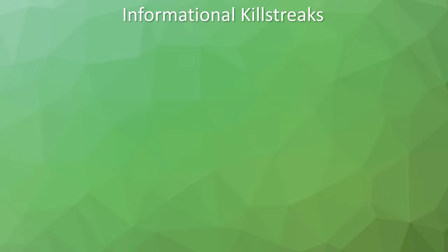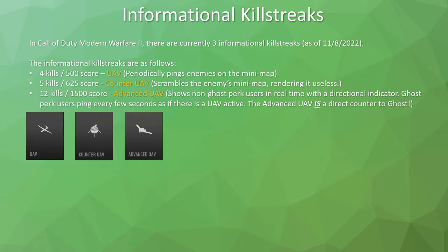Let's talk about informational killstreaks, one of the most useful things you can run in Call of Duty multiplayer. In Modern Warfare 2, there are currently three: at four kills or 500 score, the UAV periodically pings enemies on the mini-map; at five kills or 625 score, the Counter UAV scrambles the enemy's mini-map so they see nothing while it's active; at 12 kills or 1500 score, the Advanced UAV shows non-ghost perk users in real time with a directional indicator, essentially acting as a wall hack when you quickly glance at the mini-map.